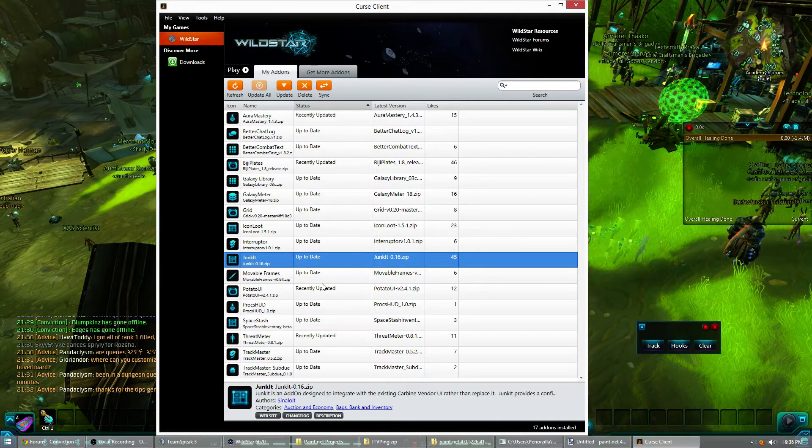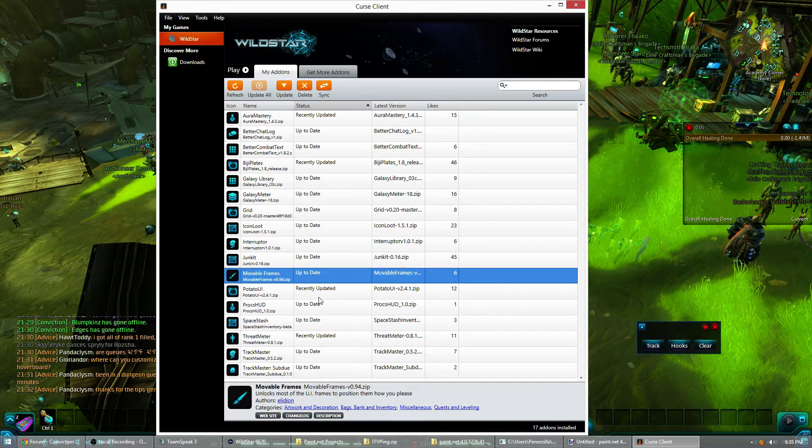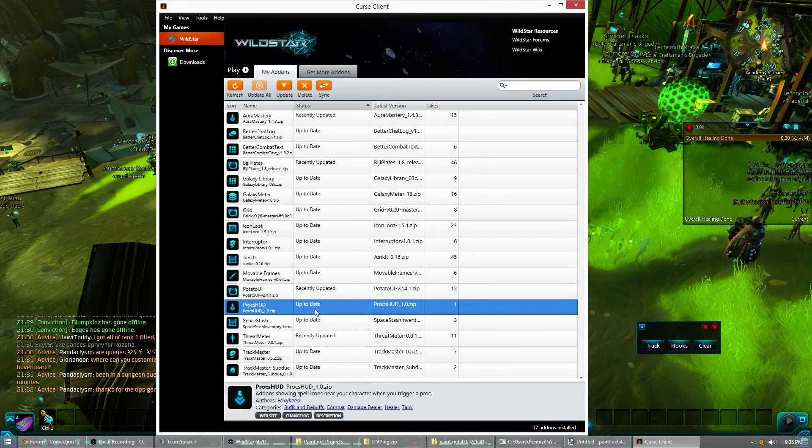Movable Frames is not fully up to date right now, but it allows you to move pretty much anything in the game UI-wise. I don't use ProxHUD — I used to use ProxHUD before I used Aura Mastery. Space Stash is the add-on for the bags. Then there's Threat Meter, Track Master, and Track Master Subdued.